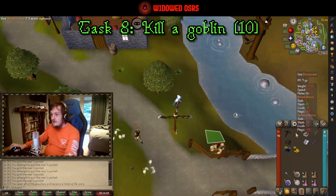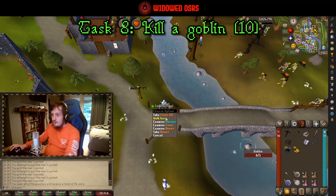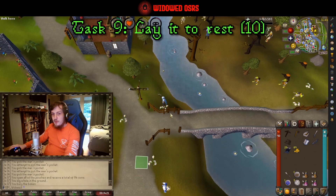We're going to run over and kill a goblin. Equip your Dramen staff because it has better attack bonuses than anything else you have in your inventory — who needs a training sword? Pick up the goblin's bones once you've killed it and bury them. That is task number eight and nine — the goblin kill and the bones being buried.